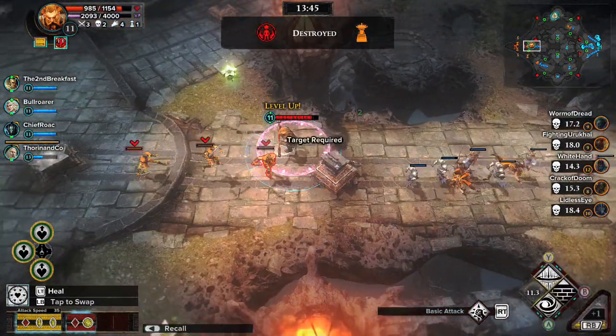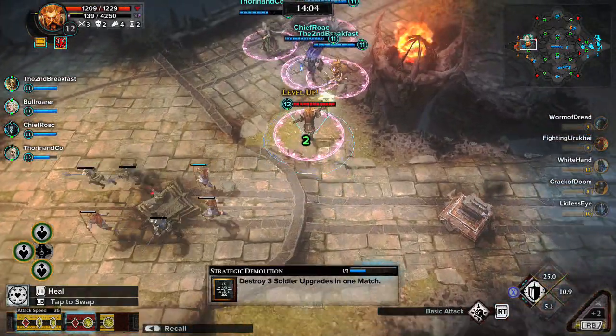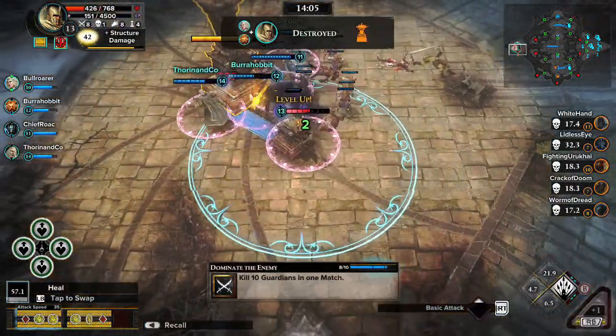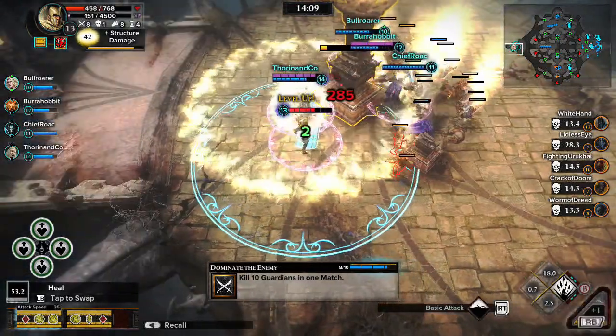Keep constant pressure on the base, and make use of the healing Athalas flowers that regenerate nearby. When the flanking towers fall, focus all of your resources on the base. Bring it down to claim victory.